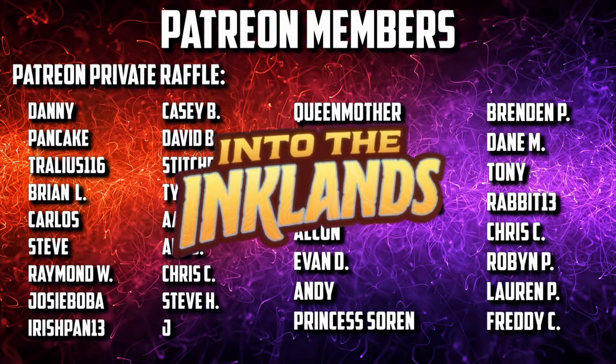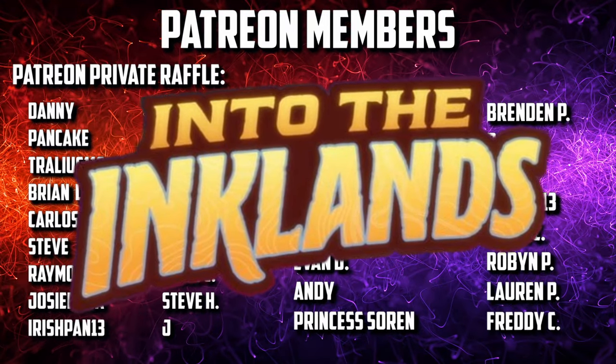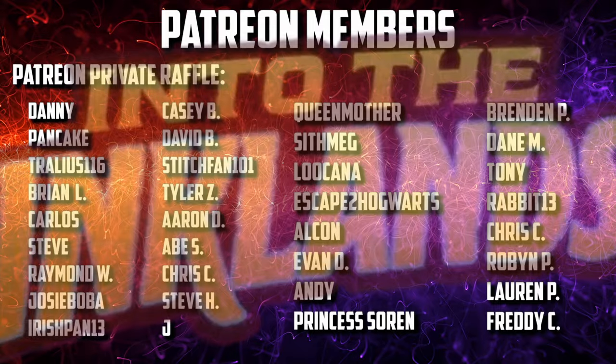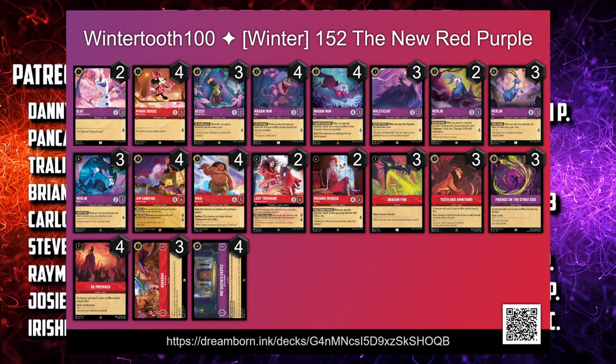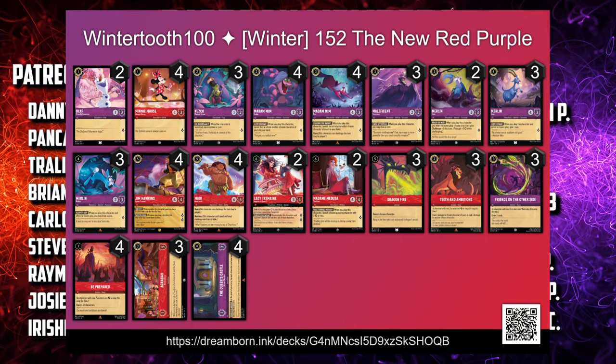Into the Ink Lens is out and all I've been hearing about is what decks will be the top tier decks when everything settles, and more importantly, will Ruby Amethyst finally be put to rest and fall out of its dominating position at the top.